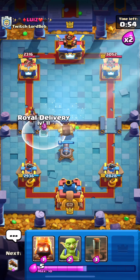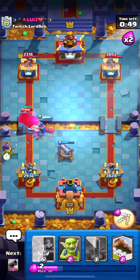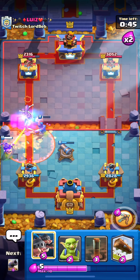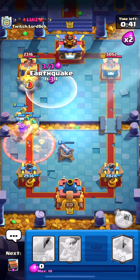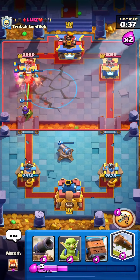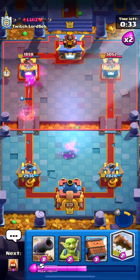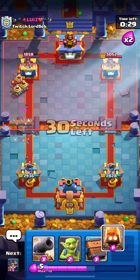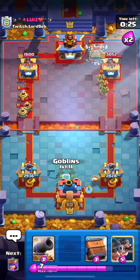We're going to Spirit to keep this Cannon alive — that Cannon is so clutch. He keeps going Executioner and it's not working for him. We killed it with the Queen. As long as we save the EQ for his Hut, we've got to cycle back to another EQ for his Hut.